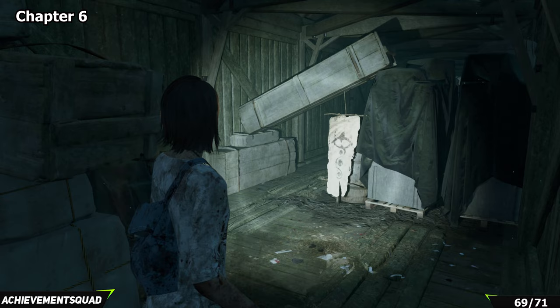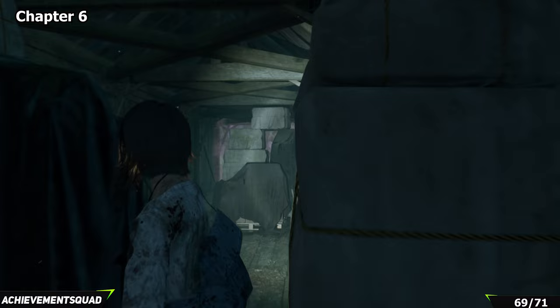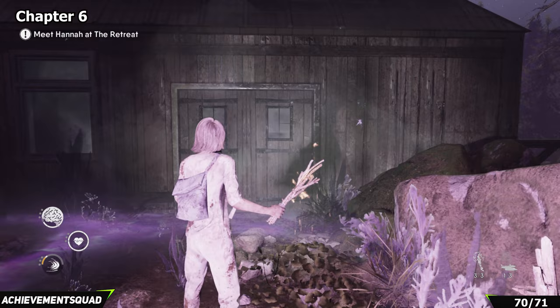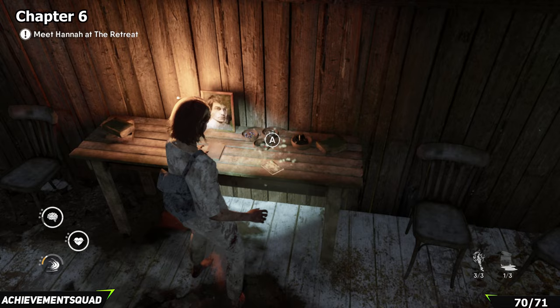We've got three collectibles left and we're now in chapter six. You'll have just escaped your busy bee friend and you'll be in the safe space — a corridor you can creep through. As you make your way along the corridor you'll find one of the remaining three collectibles on the floor on the right hand side just before the gloom. Shortly after that you'll come across the main building at the top — enter it to get the key you're looking for. On the left hand side you'll see a photograph, and next to that photograph is your next piece of lore.